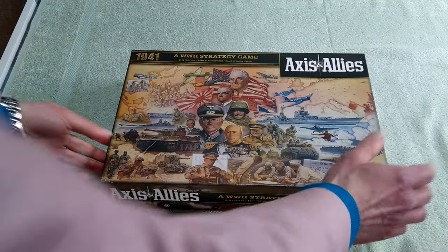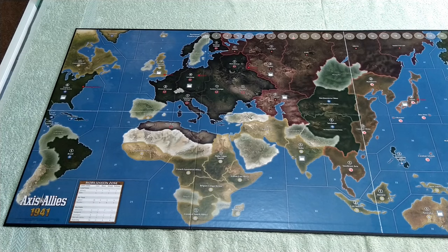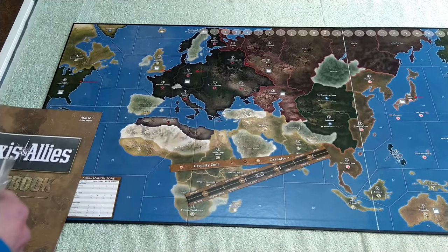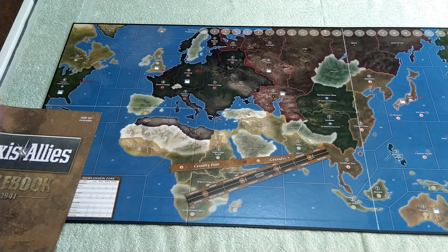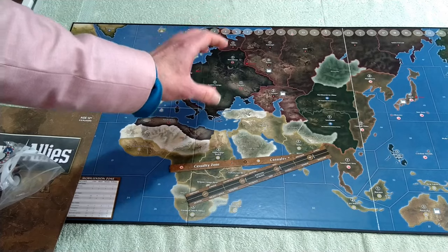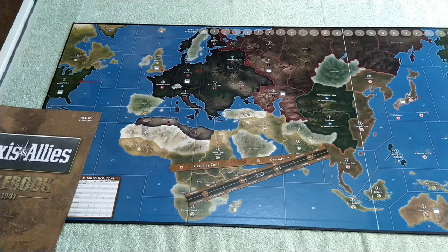The 1941 edition is really a stripped-down economic version of Axis and Allies, built to a price, and that does affect component quality. The battle strips are very thin cardboard compared to every other version, the control marker roundels are also thin cardboard, and the chip stacks are cardboard chips that slide around rather than the plastic components that lock together in every other edition. It's very thin, cheap cardboard. I'm not knocking the game economically — it's built to a price as an introductory game.